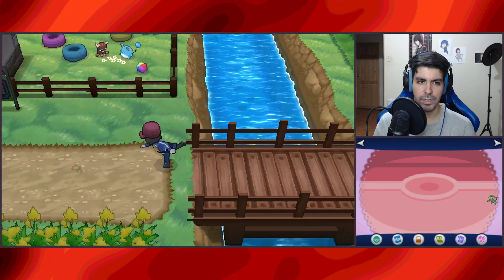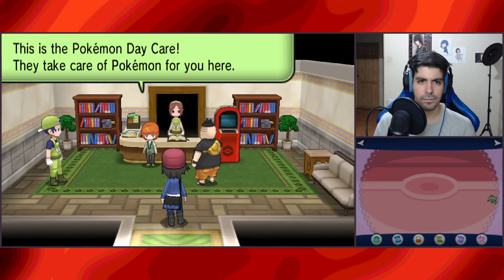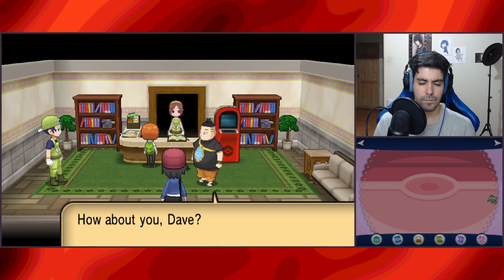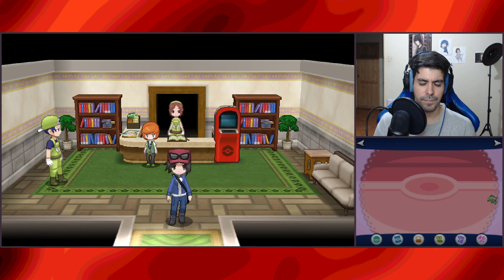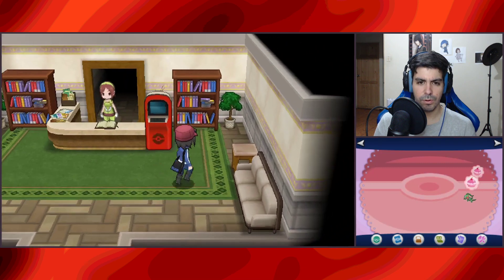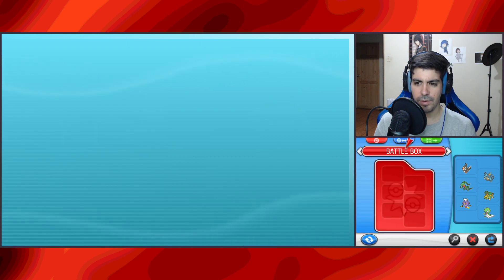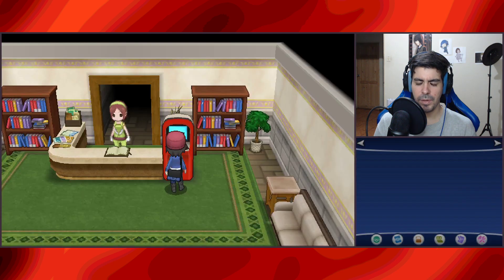We'll get our Route 7 encounter right here. Oh — take care. I get an egg. Let's see if there's someone worthy of training in our backlines. We have no one. We only have the one we just lost. We have no one to train. Maybe the one we get here on this route.